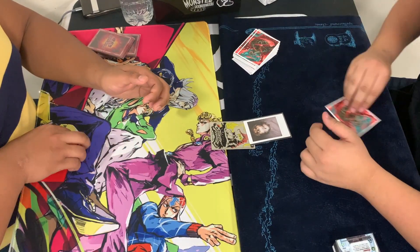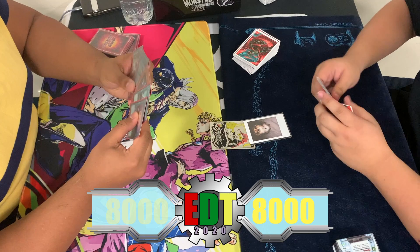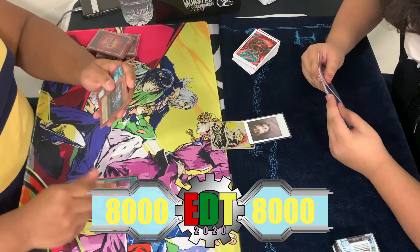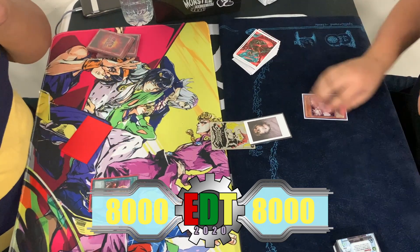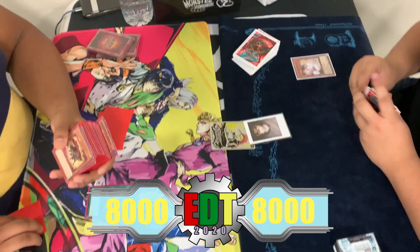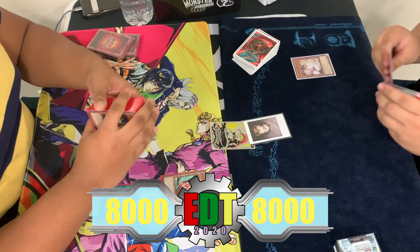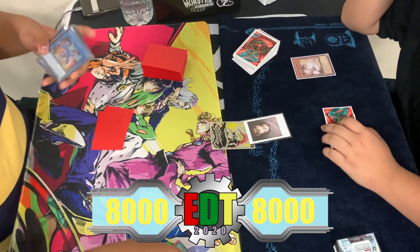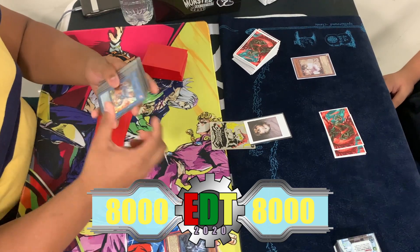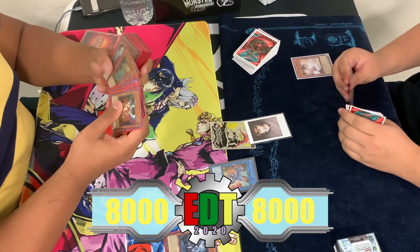With these combo decks, you can tell who's the winner very quickly just by card advantage alone based on what's presented at the beginning. Imran starts with One for One, which is Ash Blossomed, then follows up with Quick Launch, special summoning Rocket Tracer. Rocket Tracer is linked off immediately into Striker Dragon, which activates its effect to search out Boot Sector Launch.